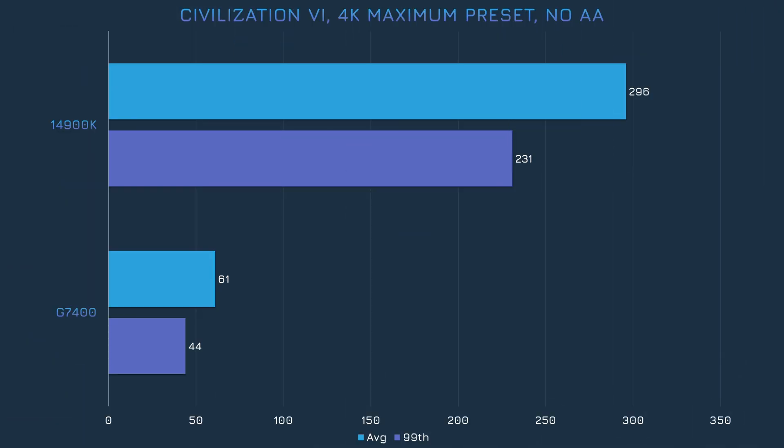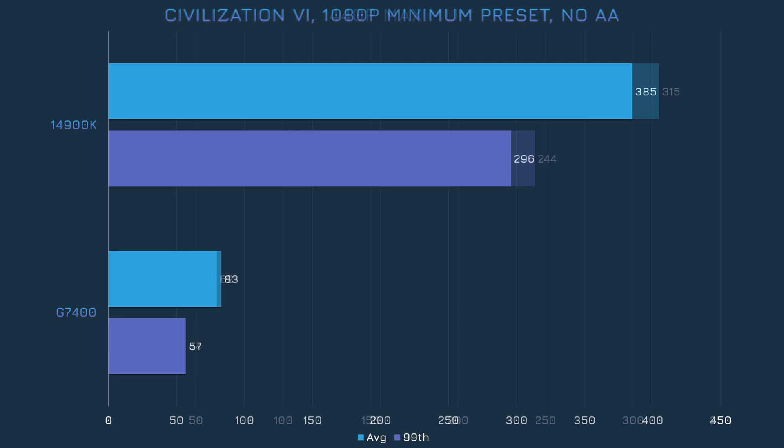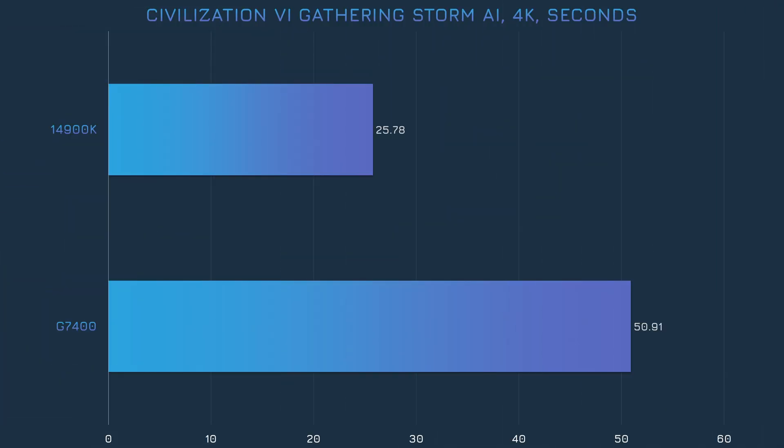In Civilization VI, there is of course a big performance gap, but the G7400 is more than playable. Same story at 1440p, just with a bigger gap. After lowering the graphics settings, we see performance improve on the G7400 by about a third, which isn't a ton but isn't bad either. A bigger problem with Civ VI is likely to be how long it takes for turns to resolve on the G7400. While the 14900K could complete a turn in less than 26 seconds on average, the G7400 took almost 51 seconds per turn.